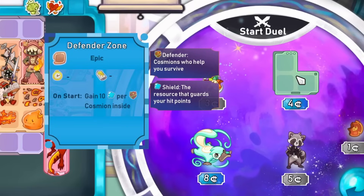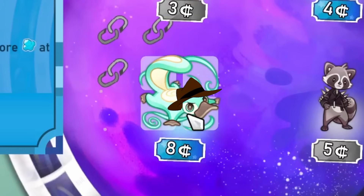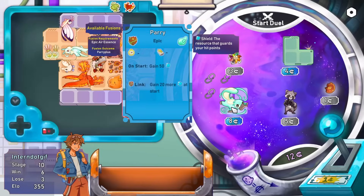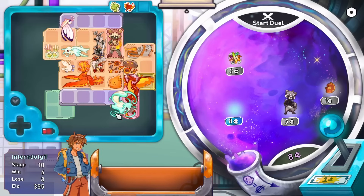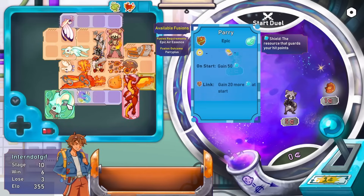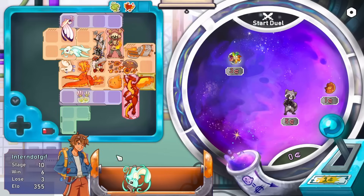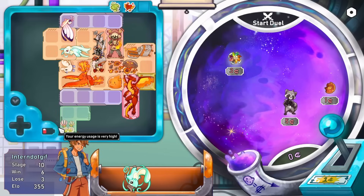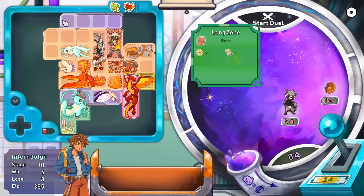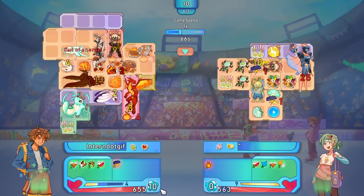A defender zone to give us some starting shields would be good. And we have a Perry - Perry the platypus? That would be really good in the defender zone, and I can afford that. How much energy do you use? Actually none - that's even better. You like to link with nature things, so we can stick you right here. So that's a lot of shields at the start. We can also place you in here for a little extra shields. Look at all of those shields we had too!